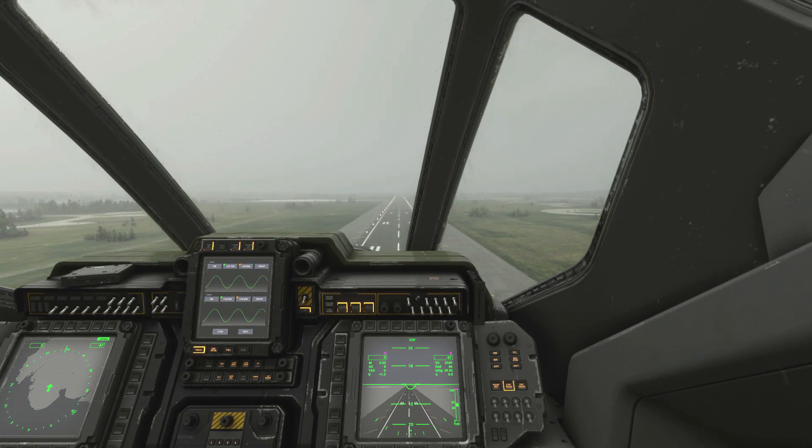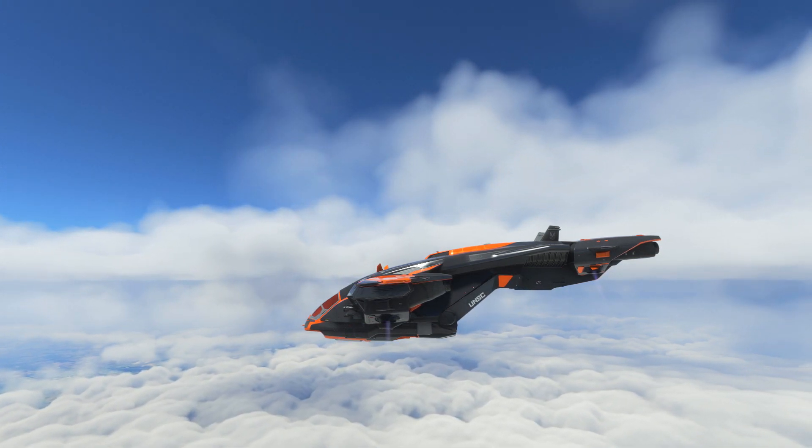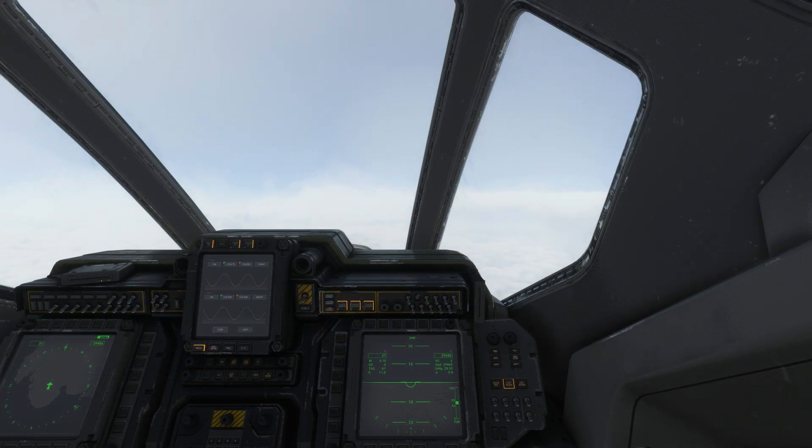This will take us comfortably to around 30,000 feet — don't forget to raise your landing gear on the way up. The Pelican's VTOL engines seem to have a hard limit of around 30,000 feet, so at this altitude the plane will stop climbing.